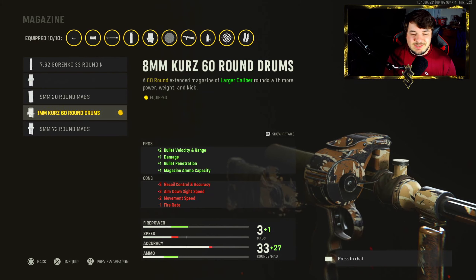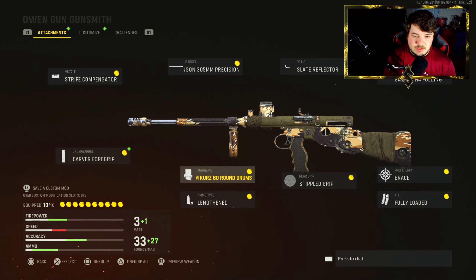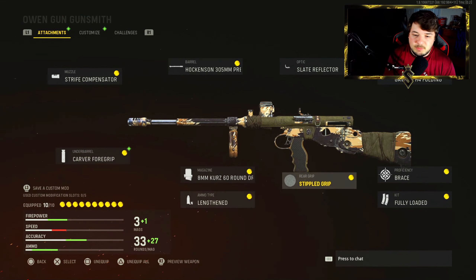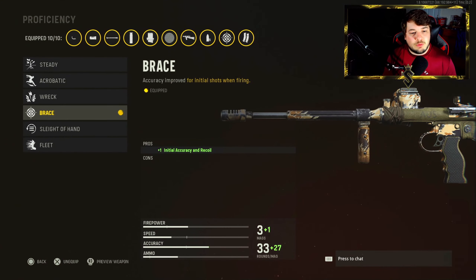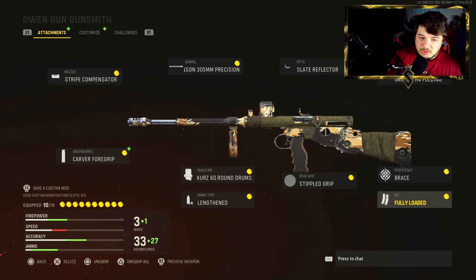The movement speed and aim down sight speed penalties weren't too much of a problem in my opinion, and with the recoil control attachments it was very easy to use. For the ammo type, I have Lengthened to up the bullet velocity. For the rear grip, we have Stipple Grip for recoil recovery, initial accuracy, and recoil control. For the proficiency, I'm going with Brace for overall initial accuracy and recoil control. And for the kit, I have Fully Loaded like always.